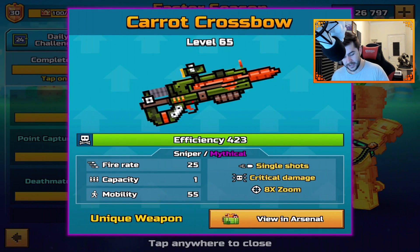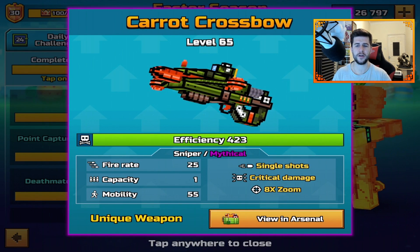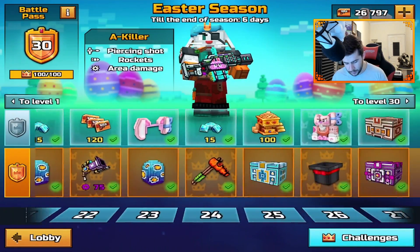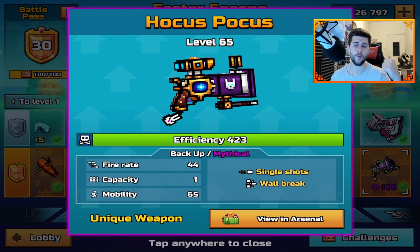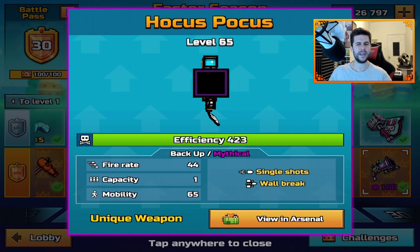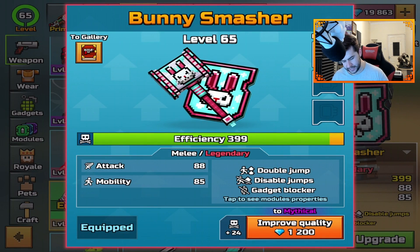Then we did the review of probably the best weapon in this set — in my opinion, the Carrot Crossbow was a one-shot kill regardless, as long as you hit your enemy. It was single shot, critical damage, and eight times zoom. I fully enjoyed using that weapon — the best one in this set. Hopefully you did complete the Easter challenges. Then we did the Hocus Pocus last — not bad, it was fun to use, like the Ghost Lantern but as a backup weapon. The bullets weren't as big. It's not the most pretty looking weapon, I have to admit.